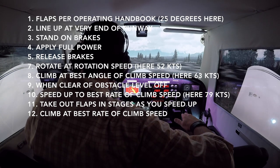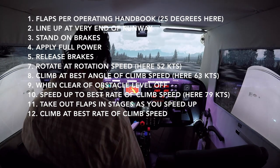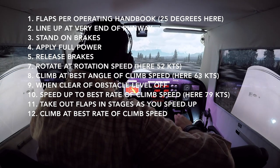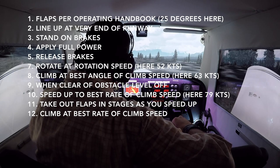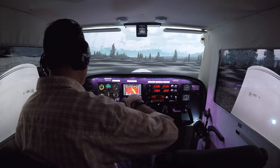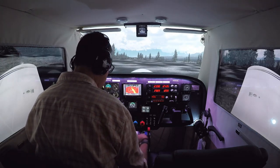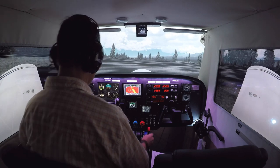We rotate and then climb at 63 knots, which is our lowest possible climb speed — that's VX for us. We climb at VX until we are clear of the obstacle. Then we level out the airplane so it can gain speed, slowly retract the flaps, and then climb at VY, which is our normal climbing speed. So: rotate at 52, climb at 63, when we're over the obstacle level out, speed up to 79 while taking out our flaps, then climb out. When we take out the flaps the airplane tends to sink, because flaps actually provide lift, so we've got to be sensitive to that.